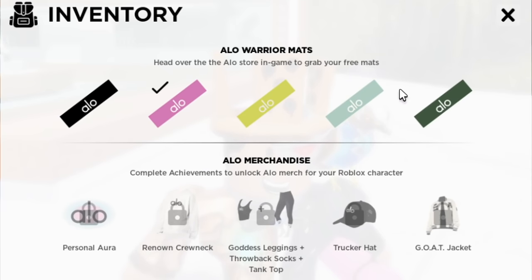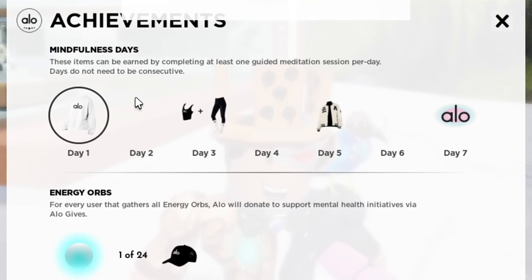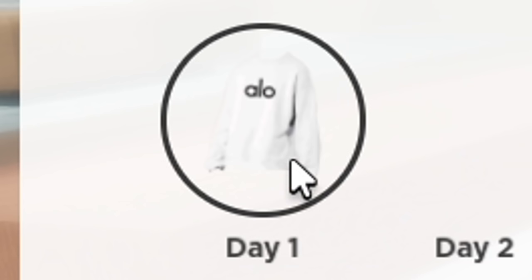I personally prefer the pink one so I'm going to equip that one. We have five more items to get, but how do we get them? Well by going to your achievements you might notice that you have to spend some mindfulness days. The good thing about it is the days don't have to be consecutive, just as long as you spend time doing some meditation and yoga at the place I'm about to show you, because at day one you unlock the shirt.